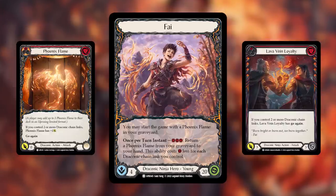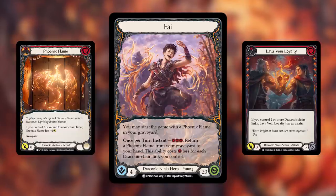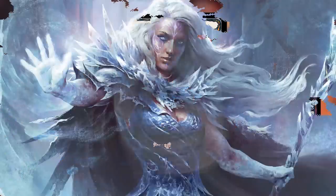In addition to starting with a phoenix flame in the graveyard, Fai also says once per turn instant: pay 3 resources, return a phoenix flame from your graveyard to your hand. This ability costs 1 less for each draconic chain link you control. So for each draconic attack you've made in a row, that ability gets cheaper. If you've played 3 draconic attacks back to back to back, the ability is free — you get the phoenix flame, arsenal it or play it and threaten more damage.